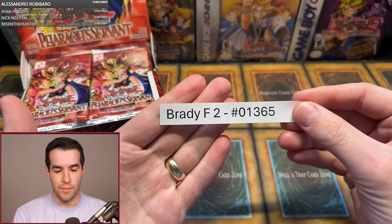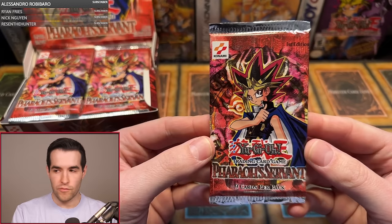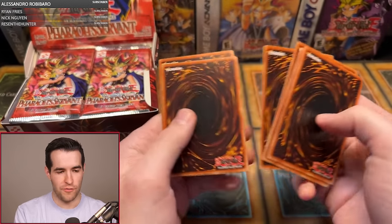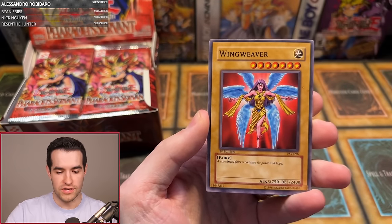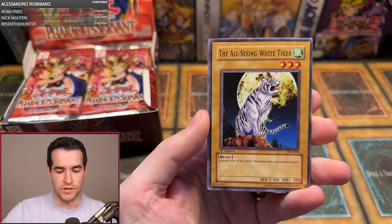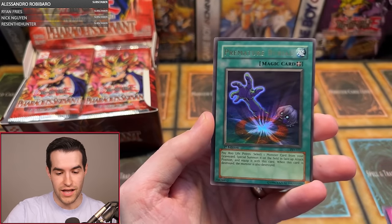Our first person up is Brady F with two packs. Good luck, Brady. First edition Pharaoh's Servant right here. Enchanted Javelin right off the bat. We have Overdrive, Thousand Eyes Idol. We want Buster Blader, we want Thousand Eyes Restrict, we want Gear Freed — we want those cards that are on the box. Darkfire Soldier number two, the All-Seeing White Tigre, Bite Shoes, Minor Goblin Official.